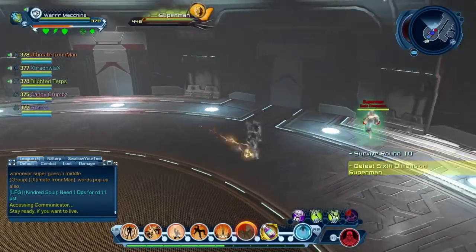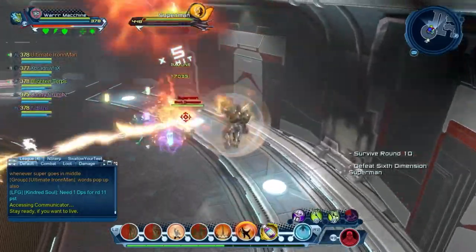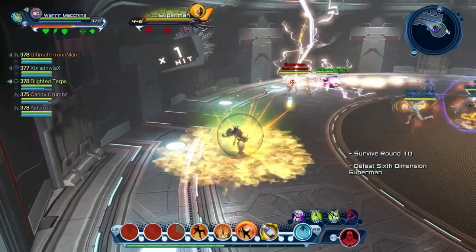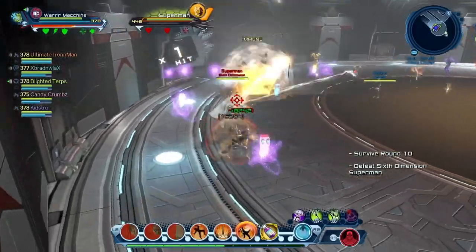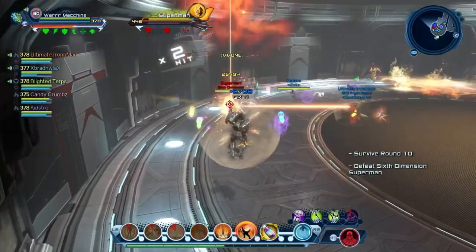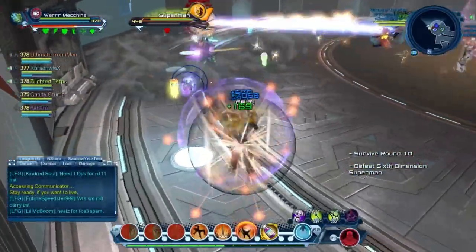With Superman there are a lot of mechanics to explain. If you're tanking him, make sure to range tank him especially in higher rounds. Launch his moves and block his combos when he gets close, or run away. The pools will also spawn so avoid those. He'll also skull and do heat vision — throwing fire on the floor that follows you, so keep moving so the fire doesn't kill you. It does a lot of AOE damage especially in higher rounds.